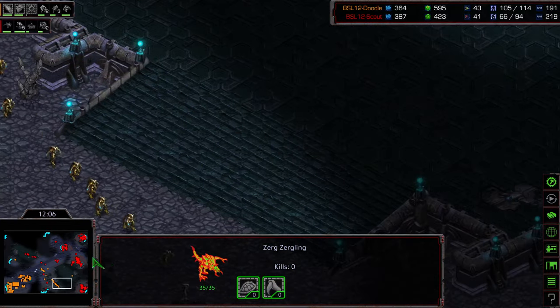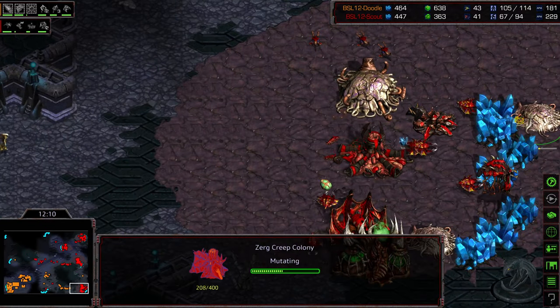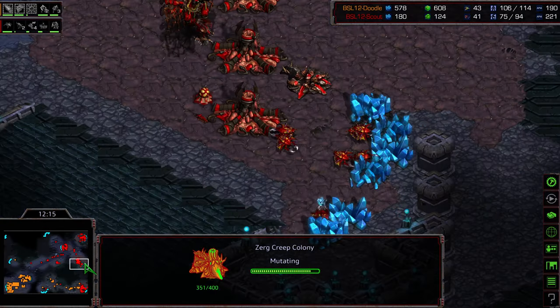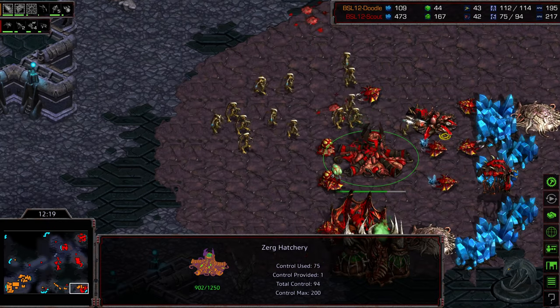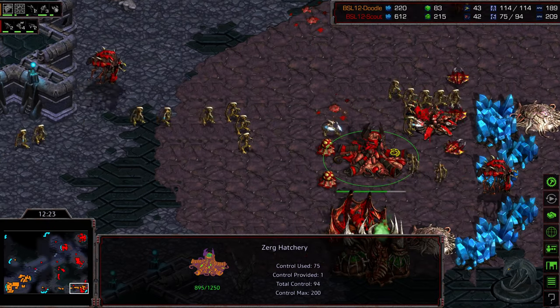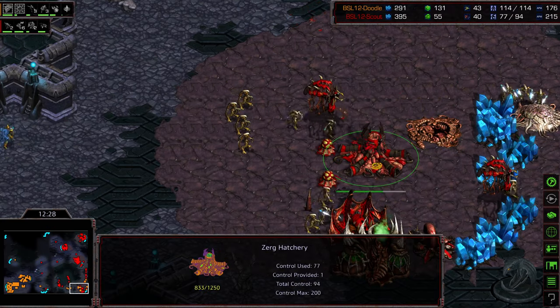Scout has overlord speed, is working on Lurker Aspect but doesn't have any lurkers yet. A third sunken colony goes down in the bottom right. Hydralisks mill about toward the natural, not finding the right engagement point. Doodle dives down to the bottom right base, forcing cancellation. Drones once again flee from that base. Too many zealots — they should be able to take out this base.